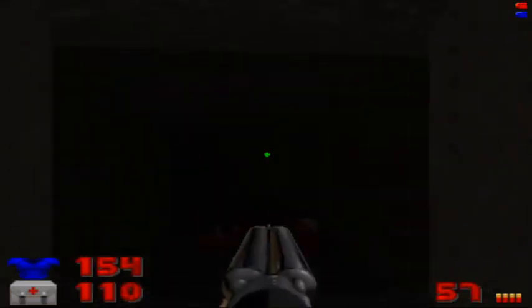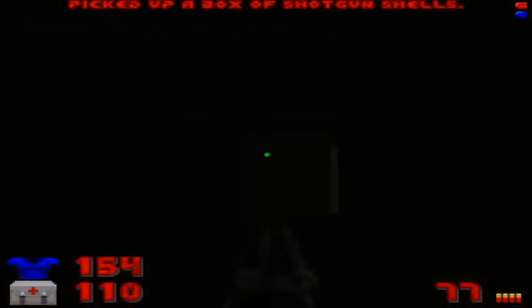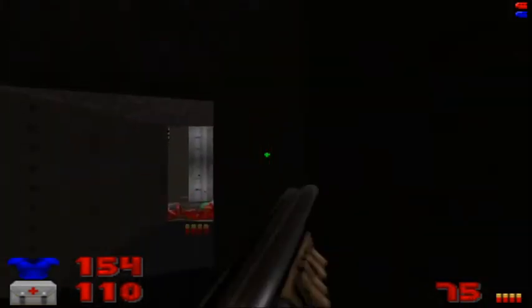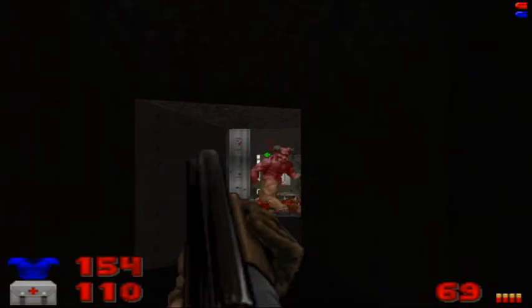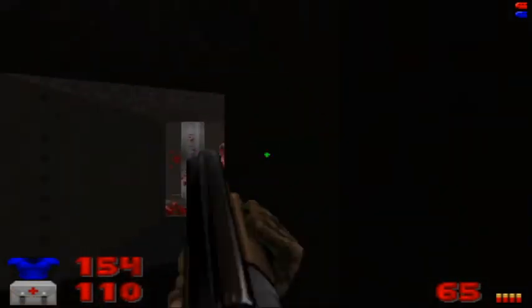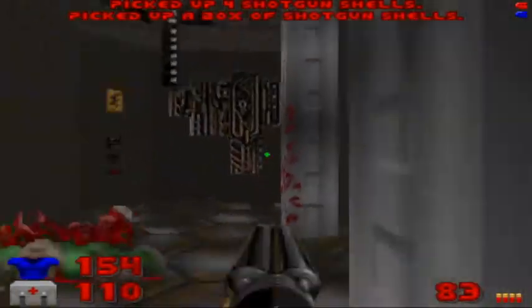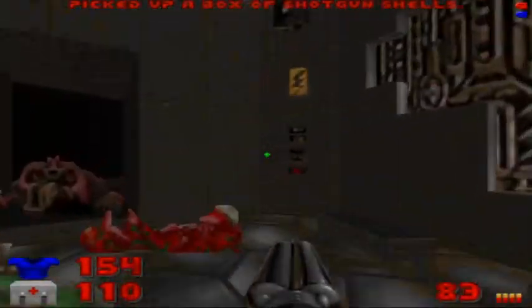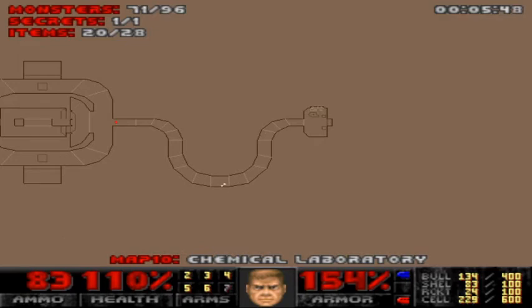This is a very dark U-shaped corridor, so I'm just going to use the auto map to find my way through. There's a hint of light with a Baron and two imps. You can use a plasma gun on him if you want — I just want to use the shotgun shells because I want to save my plasma for later. Flip the switch and take the dark U-shaped corridor again.